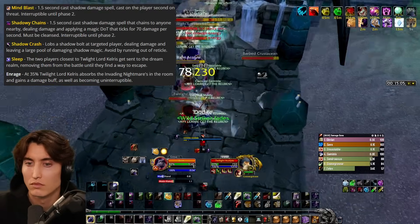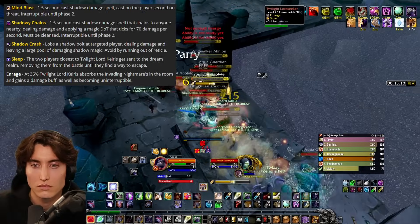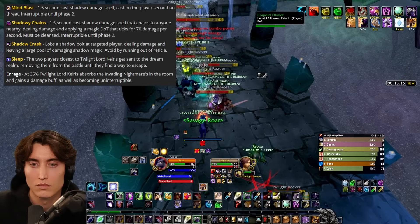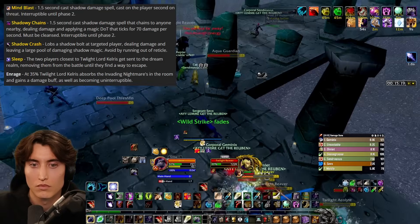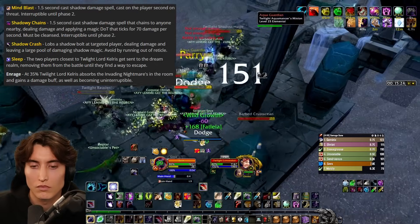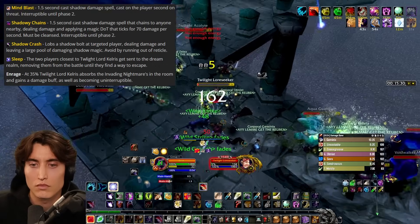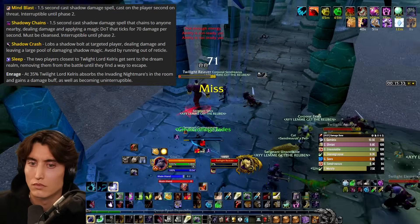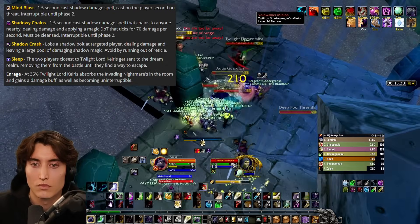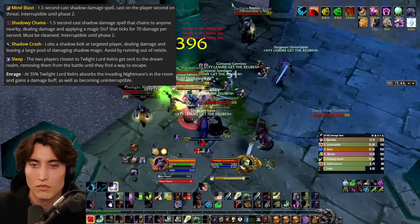Before Kelris reaches 35% health, he will continually send the two closest players in proximity down to what I like to call the shadow realm, which is downstairs, on a rotation until everyone is gone or you reach 35%. Just make sure that if you have only two people with an interrupt, both of them don't get sent down at the same time. My team always likes to send the tank down first and then have a pet or someone else taunt, so that when he's back he doesn't get sent down again for the rest of the fight. Once someone goes down, they won't get sent down again. When you're down there, all you have to do is kill the night elves until one of them spawns a summoning portal that you click in order to get back into the fight.